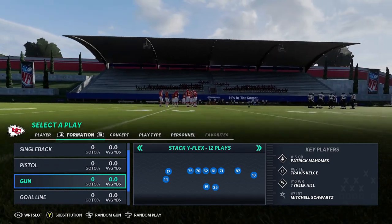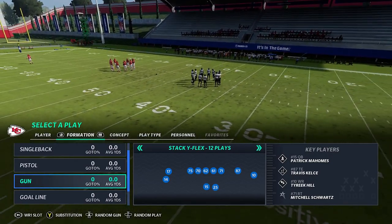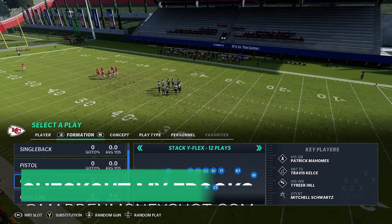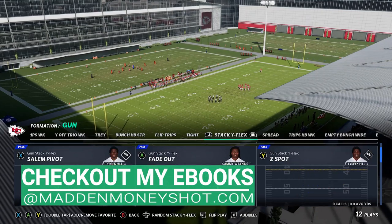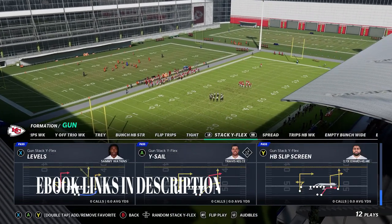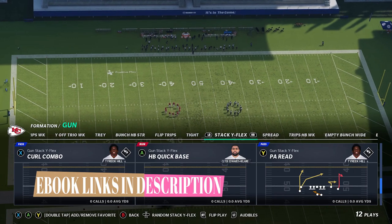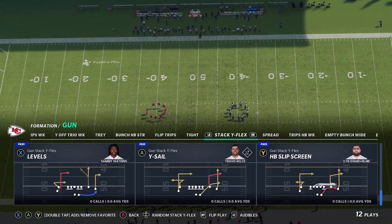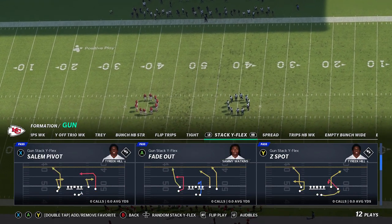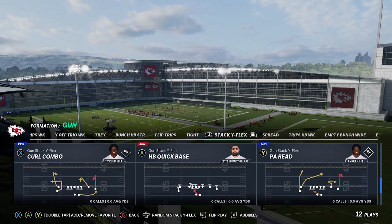Welcome back YouTubers and Madden fans — this is Mad Money. I'm going to be doing the full breakdown of the Stack Wide Flex formation from my Buccaneers playbook. This is a very good home run formation and a very good dink-and-dunk formation. I'm going to give you guys the full breakdown right now, with the exception of the fade out, which I already covered in a separate video linked in the description.